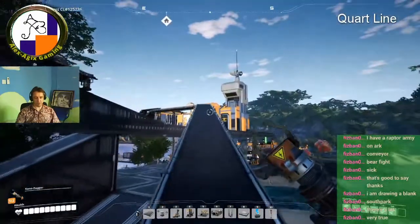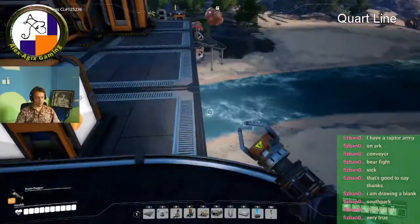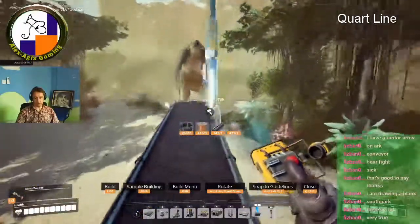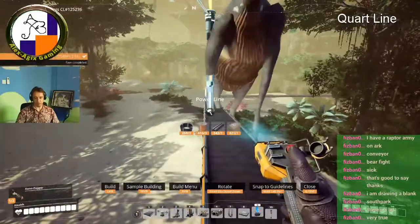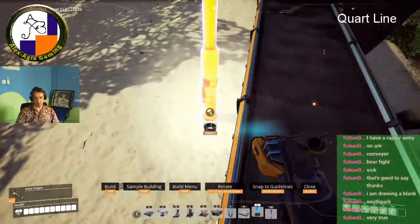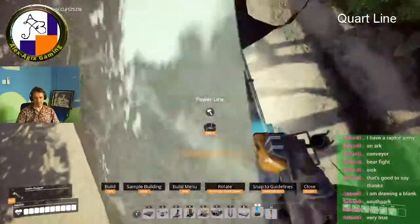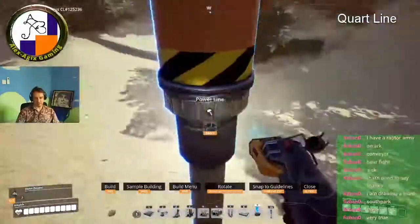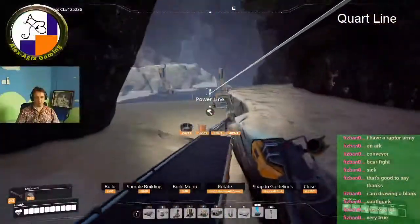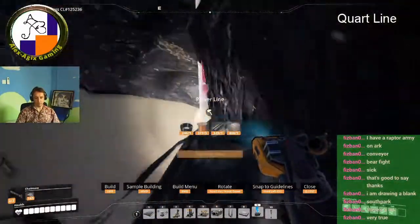The worst thing that could happen here is if the conveyor was facing the wrong way — but it's not, so that's okay. Since I'm going to be coming from this direction I may as well start the power from over here, because when I arrive the power will be life. There's a jelly bean walking towards me — look at this guy, just having the time of his life. I thought I still had a ways to go.